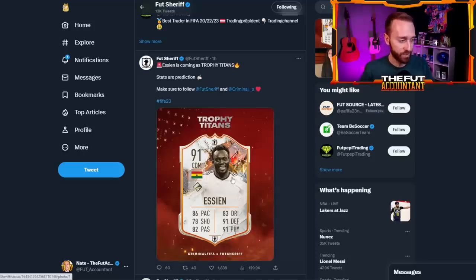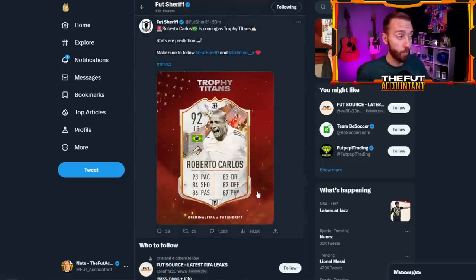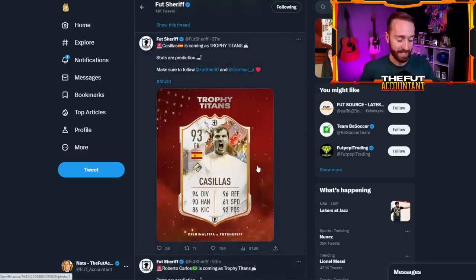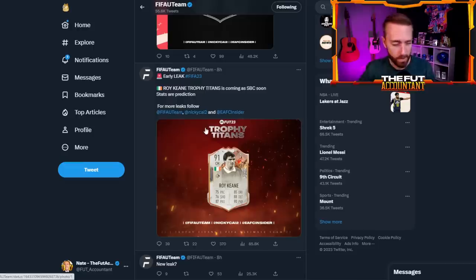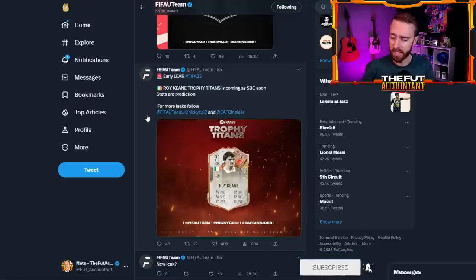We've had some very recent leaks — Roberto Carlos is getting another card, he had a World Cup card as well and looks like he's getting another one. Casillas is getting a Trophy Titans icon as well. And we have one SBC leak — Roy Keane has been leaked as an SBC by FIFA Uteam, which is an account that's posted a lot of FIFA stuff. We've looked at their website a lot before — keep an eye on this Twitter account because we'll see if their leaks are legit. It's kind of a credible account in the past. Really good website with a lot of data from years past, but now posting leaks too — kind of interesting.